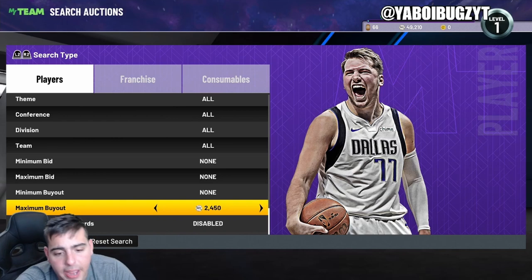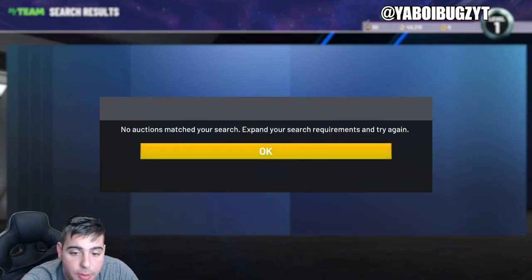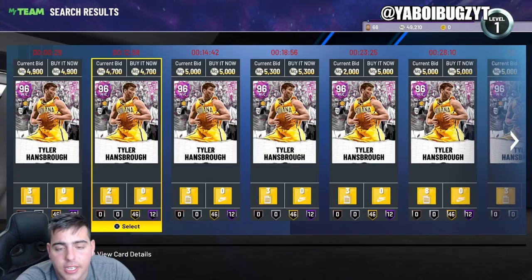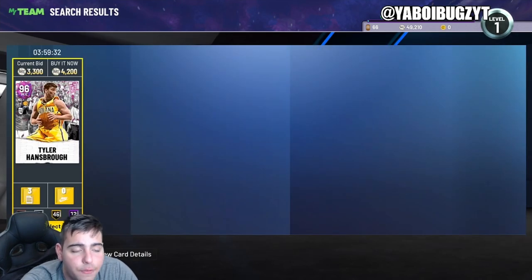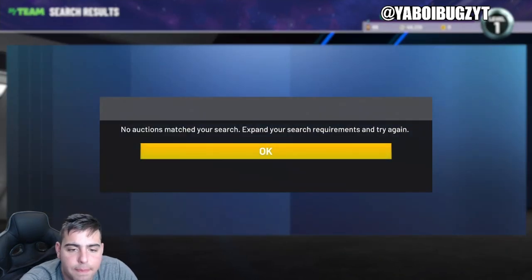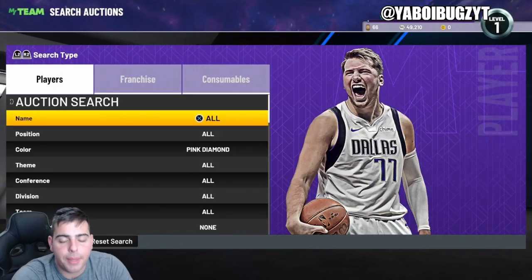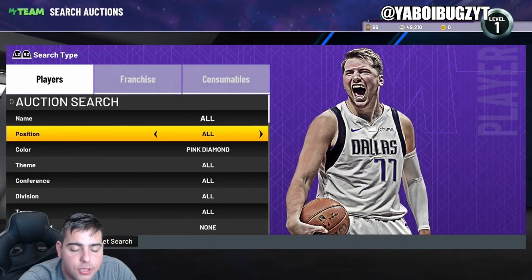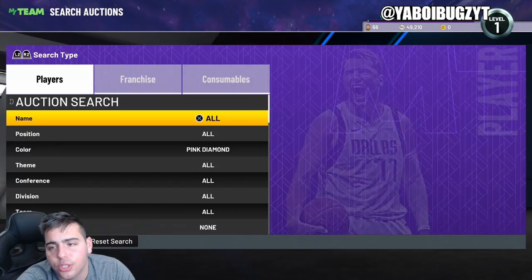Pink diamond filter — I've made millions of MT off this filter and it's so simple. Not only that, the opal filter made me a lot of MT too. I sniped a LeBron for 2K, then sold him for 15K. Pink diamond filter is an amazing filter for investing. When you're seeing this it'll be Sunday and the market's gonna be dead, but almost every Friday or when super packs come out, pink diamonds drop a ridiculous amount in price. I highly highly recommend this filter.